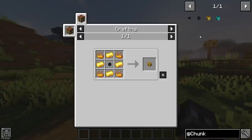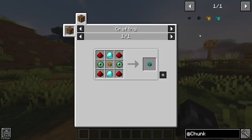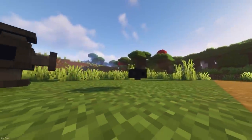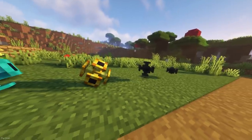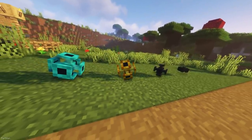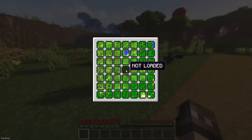Chunk Loaders adds 4 different chunk loaders, each having their own recipes which are relatively expensive to craft. The lowest tier will keep 1 chunk loaded, and the highest will keep a 7x7 area of chunks loaded. You can place down the chunk loaders and they'll be animated blocks. If you right click them, a map will appear and you can choose which chunks you want to load and unload.